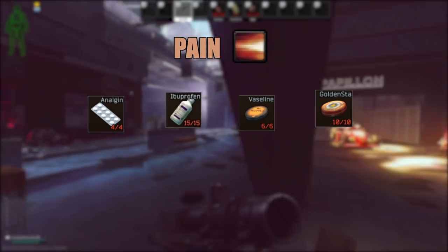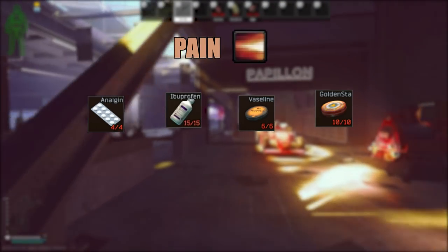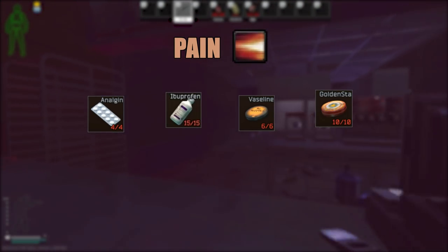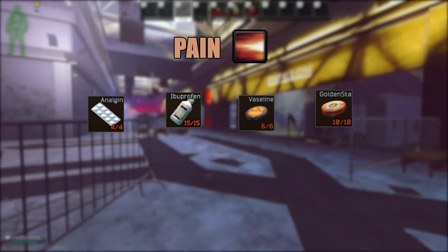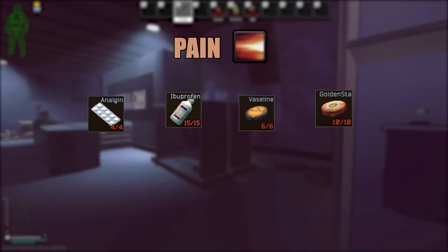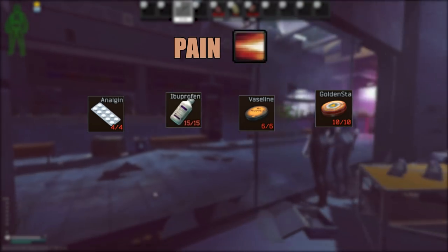For painkillers, they all have different debuffs and effects, but the differences between them are mostly just duration — anything else feels negligible. I prefer Golden Star and Ibuprofen because I can leave them at 1 out of 10 or 1 out of 15 and use them to craft propitals. Make sure you take one when you're about to do something dangerous, like head into a hot zone or run in the open. The entire next part is assumed you're already painkilled.